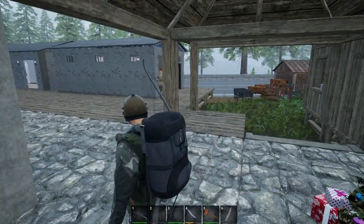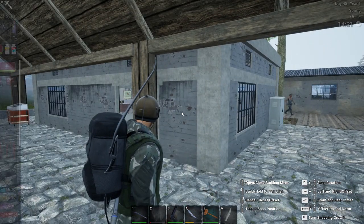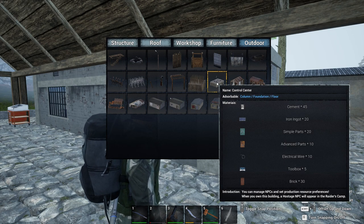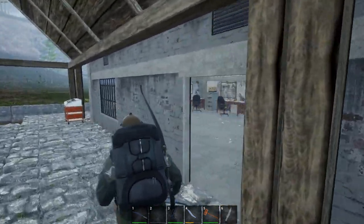First of all, before you go raid any bandit camps and get your NPCs, you need to first build the command center. Pull out your hammer, you go to the outdoor, and under here is your command center — control center, my bad. So you have to place that down first, and that's what this building here is.